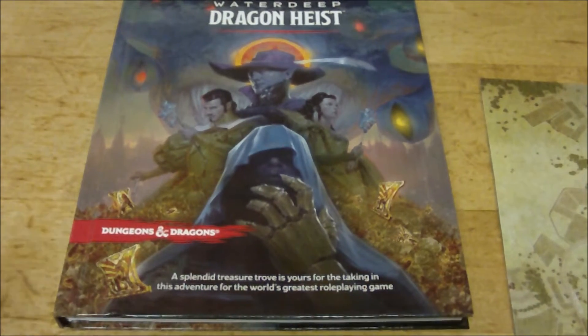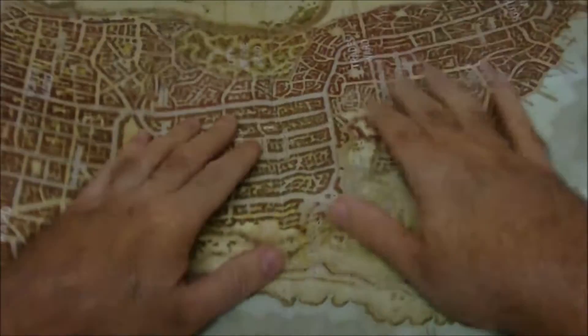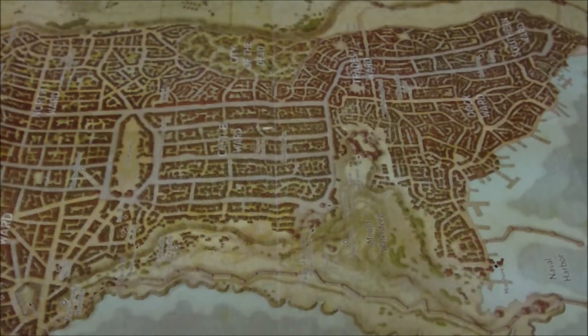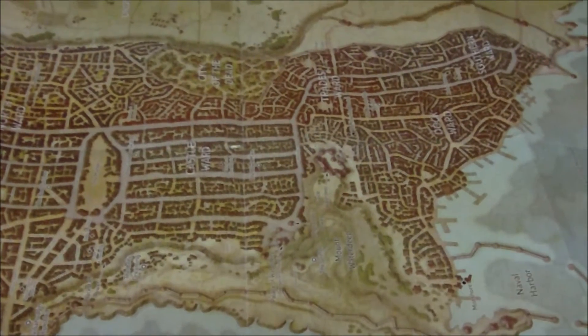Anyway, I just want to have a look at the map, so we're going to move the book out of the way. So here we go — this is a double-sided map. One side is the DM's map and one side is the player's map. I suspect both sides are going to look a little more filled in than the Tomb of Annihilation one, which had just a huge part of the map as a white blank hex grid. So here we have the DM's map.